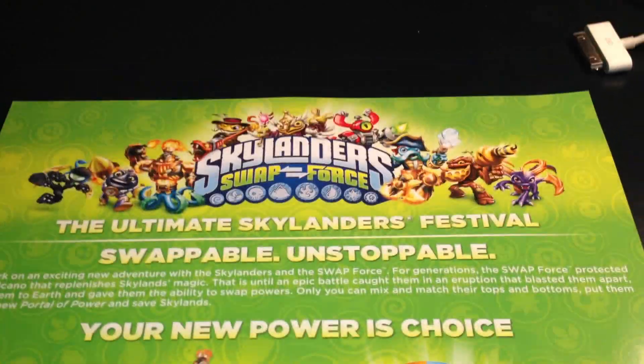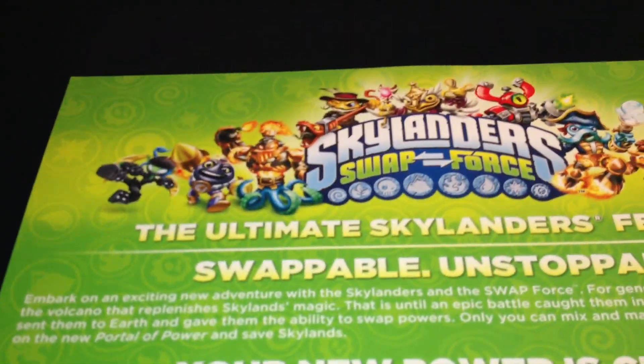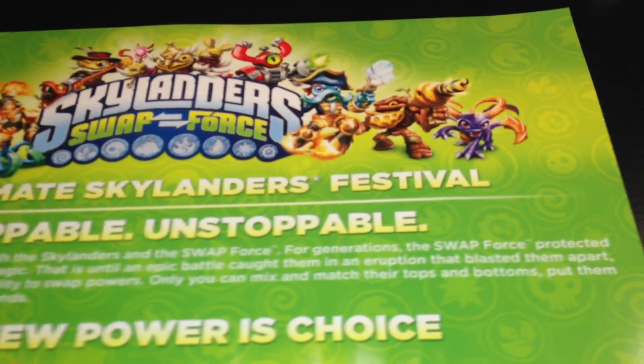There's the new Skylanders Swap Force logo. Here is Ninja Stealth Elf, Countdown, Blast Buckler, Rattleshake, Hoot Loop — which sounds like Fruit Loops — Magna Charge, and Wash Zone, which sounds like a car wash.